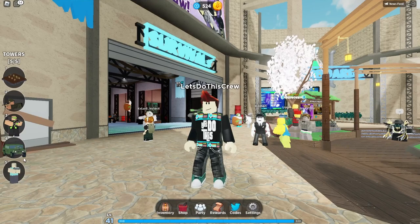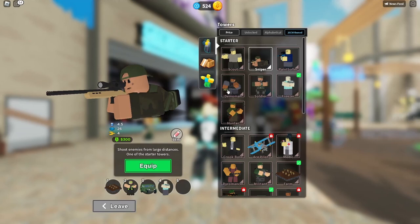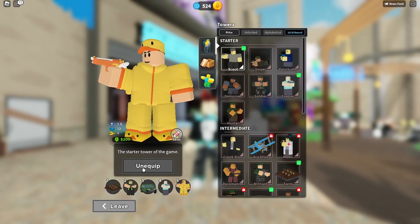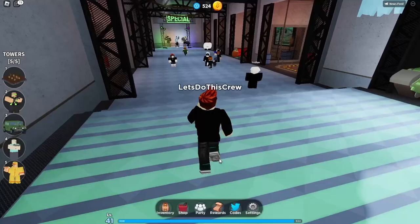All right, that's probably the worst one I could have got. Let's equip the scout even though it's not going to win me any matches. We'll unequip that, equip the scout, and put a ducky skin on him. Yeah, not the best tower I could have got — I suspect I could have got something better — but anyway, let's go play the game.